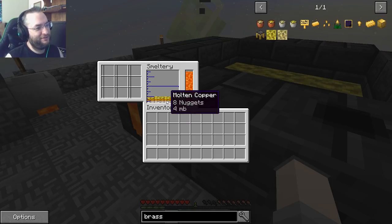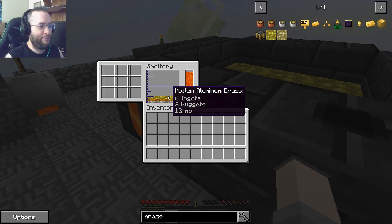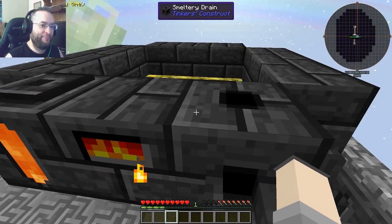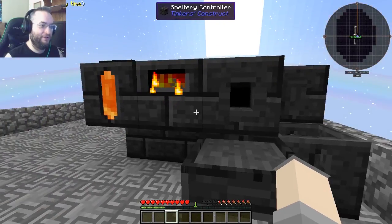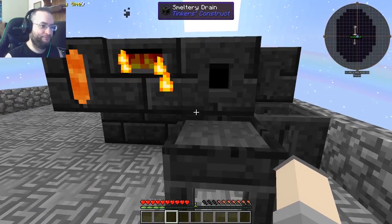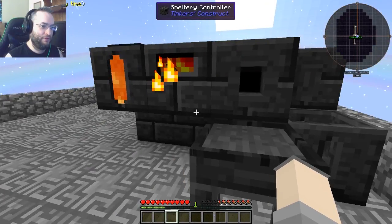Oh, neat. Pretty cool, right? Yep. The molten aluminum brass is floating to the top. That's right. That is pretty awesome. And now we've got molten aluminum brass, which is used to make casts. So what we'll need to do is grab one of those seared bricks that you had left over.